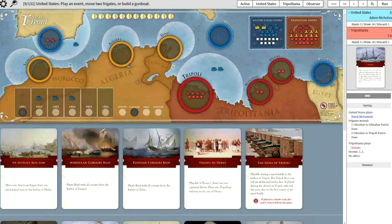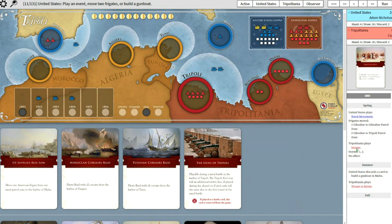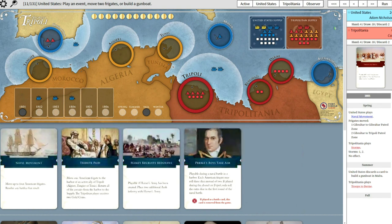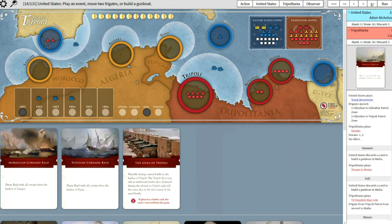So what was your play? I went with Storms, actually. I selected the patrol zone and tried to - and missed the roll. Then summer came along and the U.S. built a gunboat in Malta with a discard. And you built some extra troops in Dern. Kind of playing the waiting game, both of you.